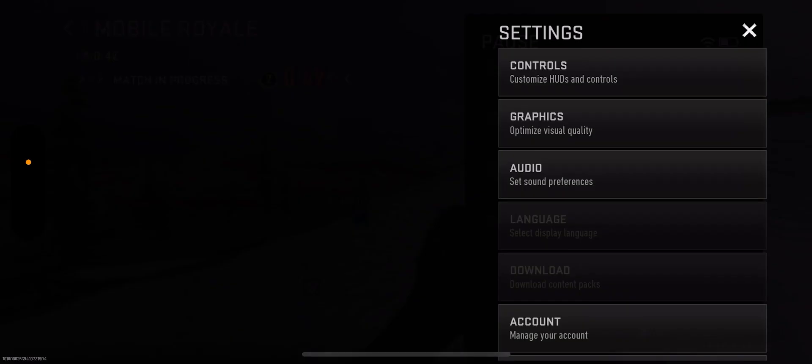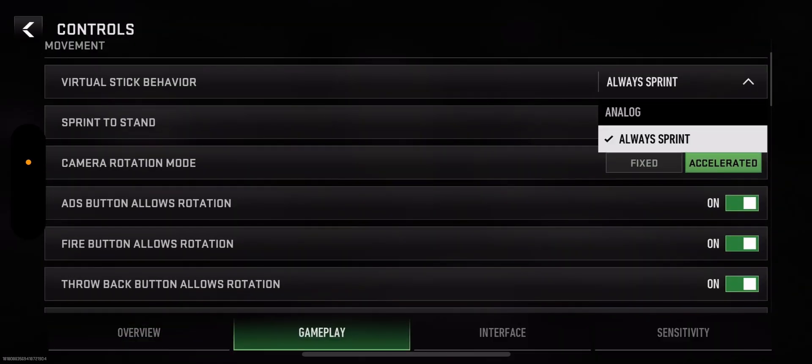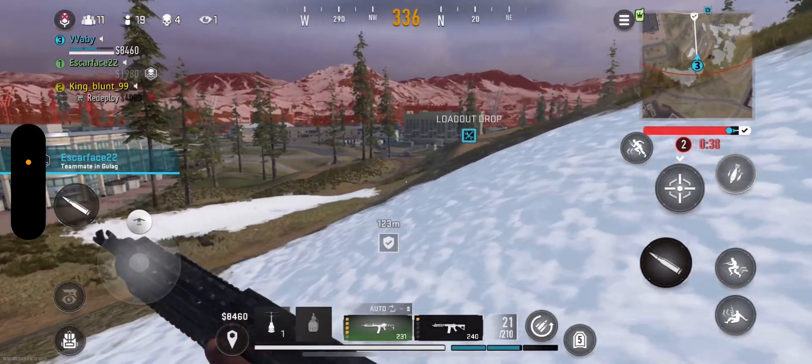You guys can change this by going to Settings, Controls, Gameplay, Virtual Stick, and you can set it to Always Sprint right there.